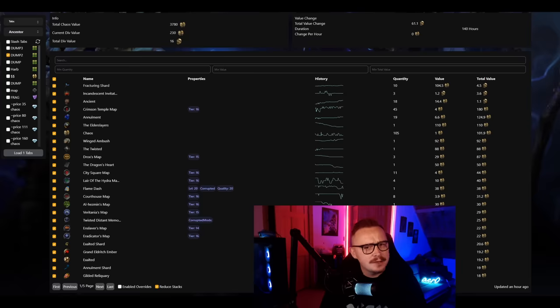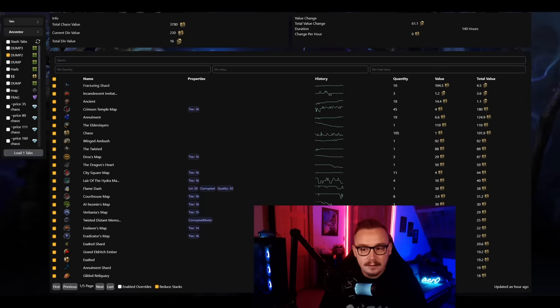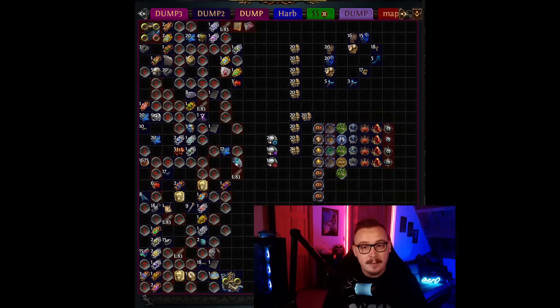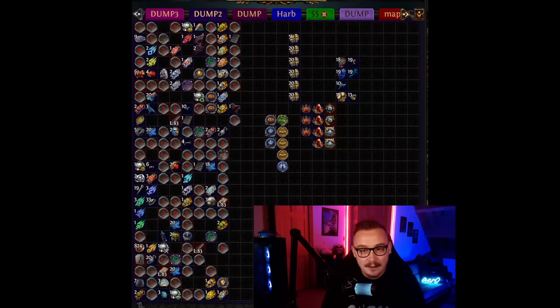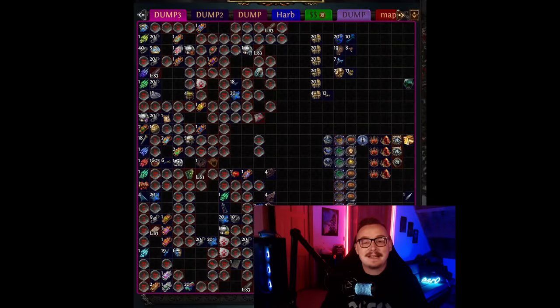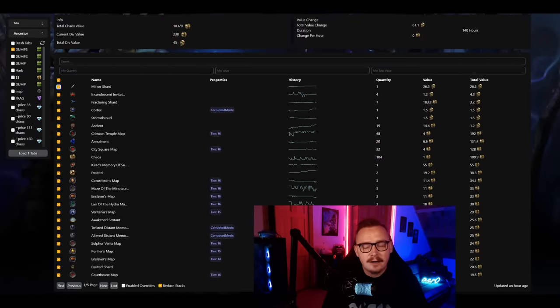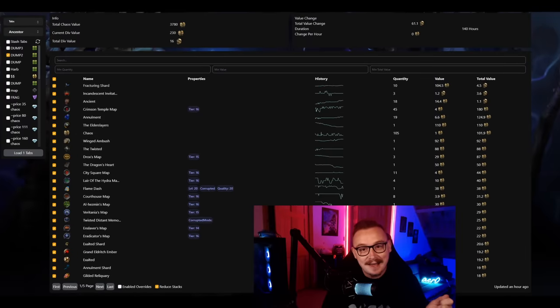You're also going to get four invitations which right now are selling at 1.5 divines a piece in bulk — I've been running the Exarch invitation. So just that currency combined — no other invitations, no elder maps, no conqueror maps, none of that included — you are making almost 12 divines per hour by running 96 of these in an hour, which is absolutely feasible. I was doing 96 on stream in about 65 to 70 minutes, including stopping to do viewer gambles and look at viewer builds.